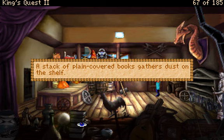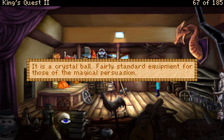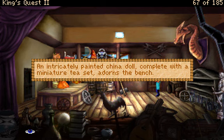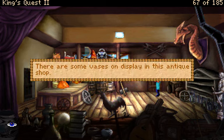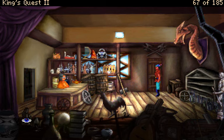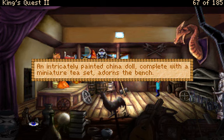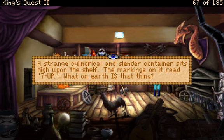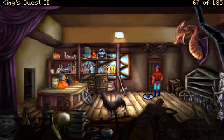A stack of plain-covered books gathers dust on the shelf. It is a crystal ball — fairly standard equipment for those of the magical persuasion. An intricately painted china doll, complete with a miniature tea set, adorns the bench. He actually pronounced it 'miniature' — not 'miniature' as basically every person in the world says it. A strange cylindrical container sits high upon the shelf. The markings on it read: Seven Up. What on earth is that thing? A bomb.